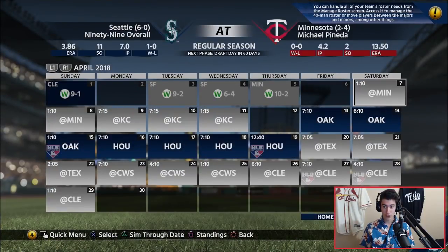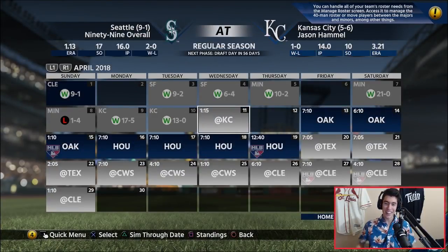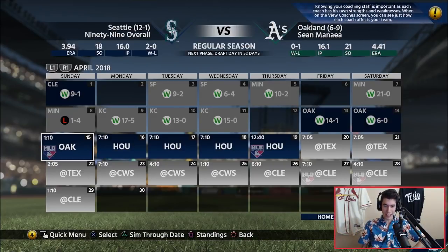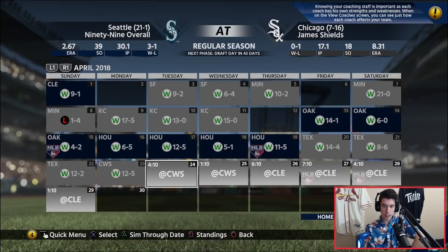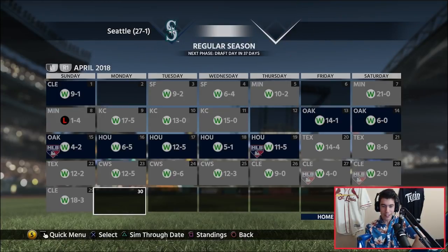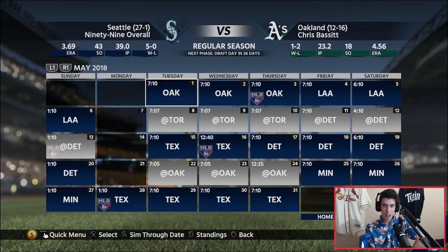I turned off critical situations. So far we haven't lost a game — and right when I say it, we lose one. In the first 28 games, we lost one. They're starting off 27 and 1. Let's check on the roster and see what's going on.